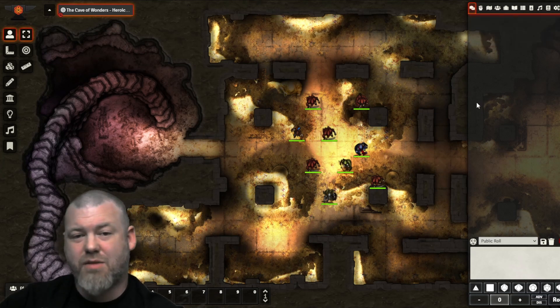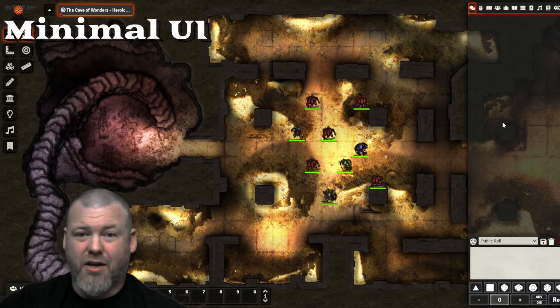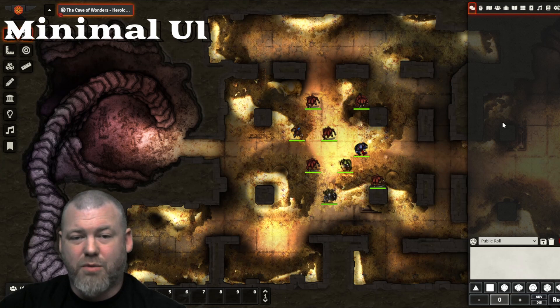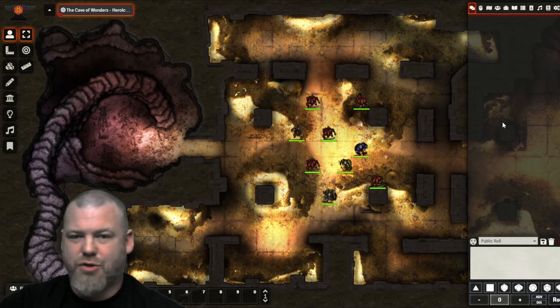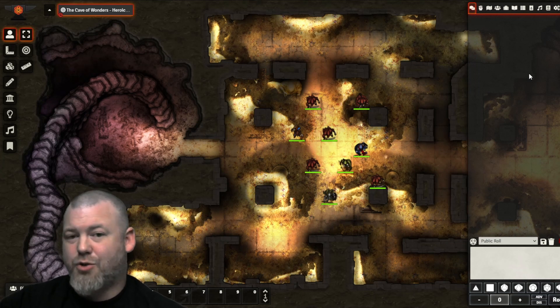The next module that I believe every DM should add right away is Minimal UI. Foundry does a pretty good job by default not taking up space on your screen, but it can be improved. One of the biggest things we want with a virtual tabletop is to be able to see all the really cool lighting effects, monsters, and creatures on the map. The more menus and screens blocking the action, the worse our game tends to feel.